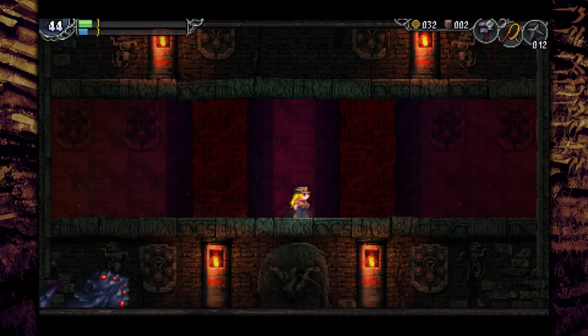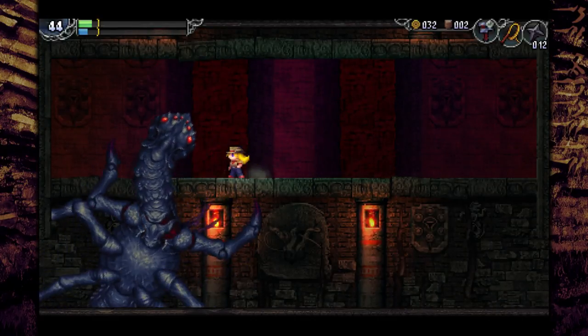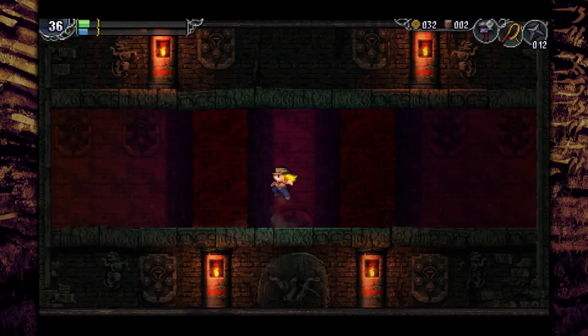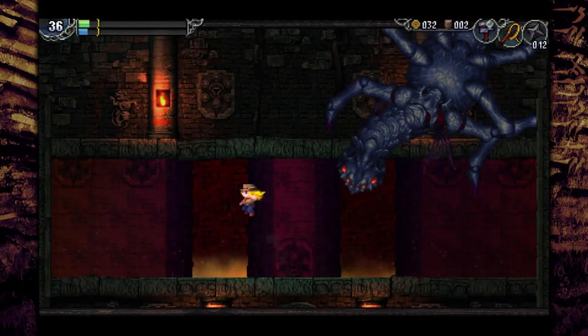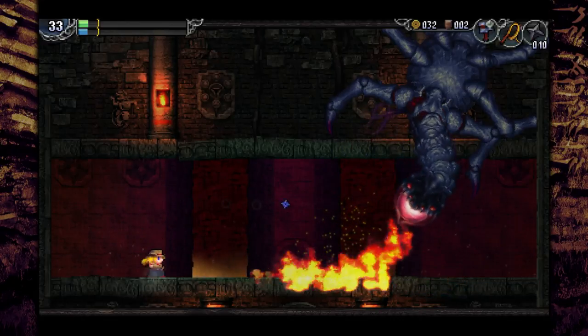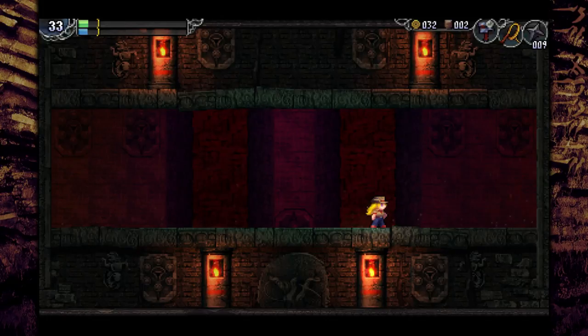This is a boss you can die to if you panic, and it's not too hard if you just calm down. Use shurikens when you should use shurikens, use the whip when you should use the whip. I died once or twice to this. I'm going to make things look a little easier than they might be — I've beaten this area three times now, so that's why. I'll still take some stupid damage because that's how things go.